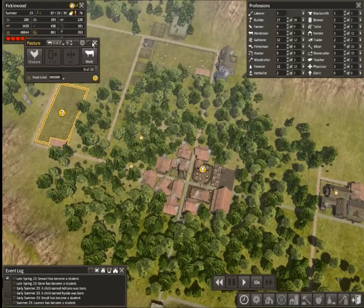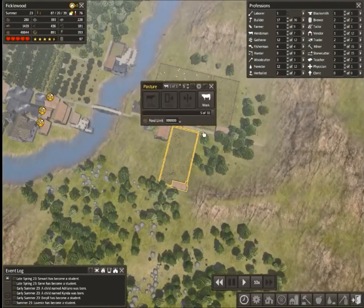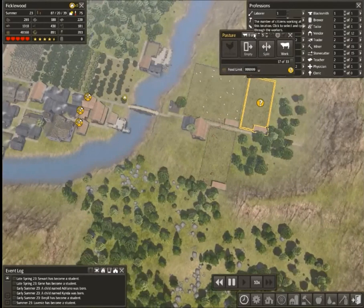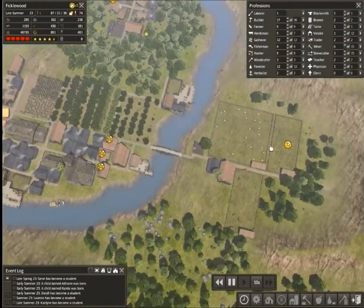We've got our first pasture built here, and I'm going to make some more chickens — split up our chickens. So that if we get a chicken blight, we have chickens in two different geographical locations and they will not all die.